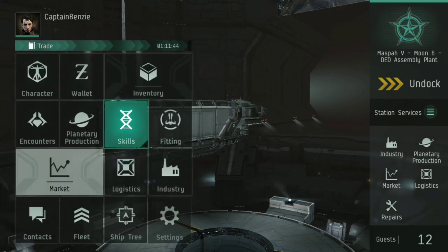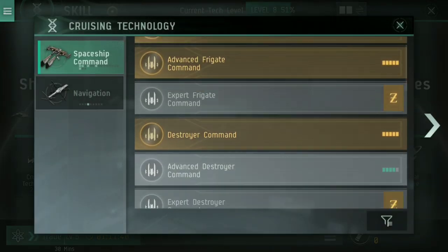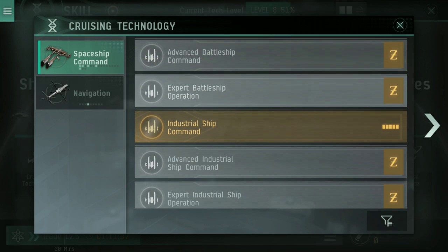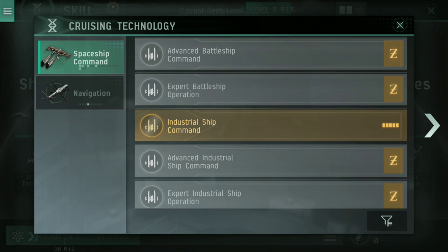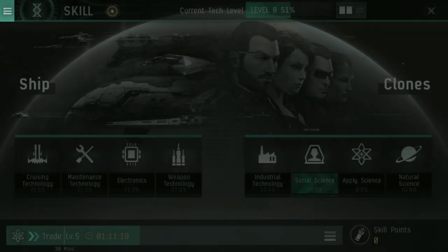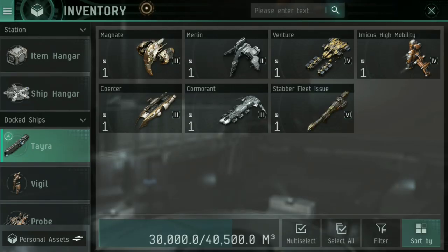So that is how you move your different ships. You are going to need the industrial ship operation skill — that's under cruising technology. Industrial ship command at level five gives you extra velocity and a bit of inertia modifier reduction, making your Tayra more maneuverable in space. But the main reason to get it maxed is to push that cargo hold all the way up — you simply cannot get 40,500 cubic meters so easily from any other ship in the beta right now.